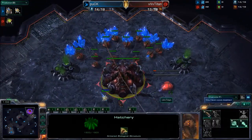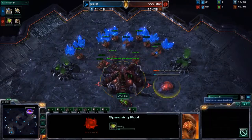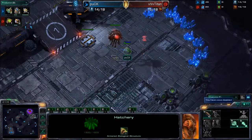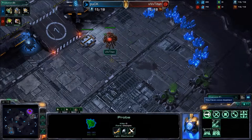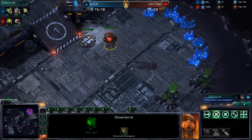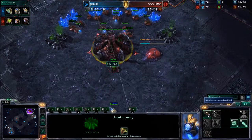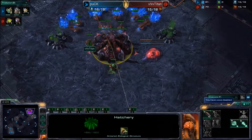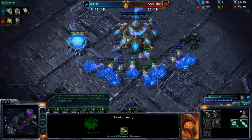We definitely see it often in GSL. Titan now going into a spawning pool first build, so he's most likely going to be getting pool and then followed by another hatchery, knowing that Puck is not going to be able to block it with a pylon or a probe. There will be four Zerglings just to push that one probe away. And then we should be getting some early Queens. Titan does generally like macro style games.